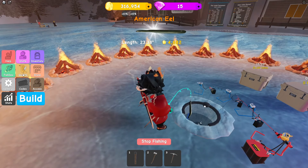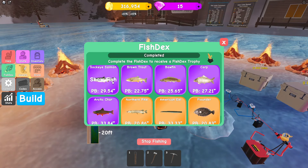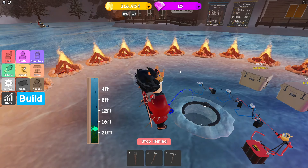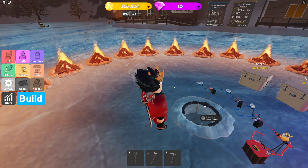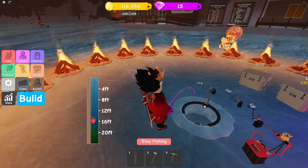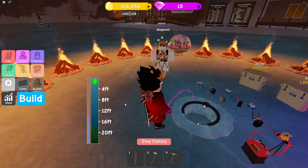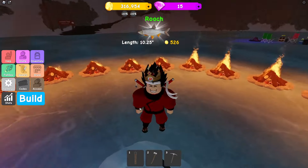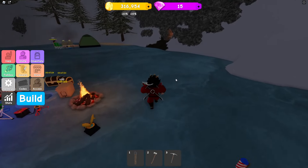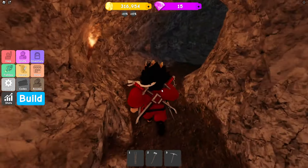There are yellow fish, which are almost the best, then red fish, purple fish, blue fish, and the worst ones are gray and green. You can actually tell how good a fish is by how much it pulls down. The first pull is always the worst one. I can tell this one is a purple — actually no, it's a green fish. Never mind.